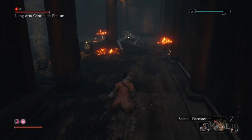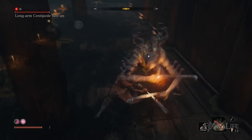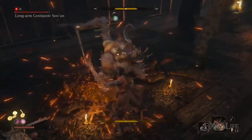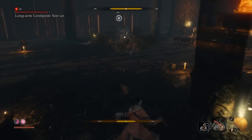Another really helpful tip is that the Shinobi Firecracker works amazingly on this boss. You can use it about every 15 to 20 seconds — there's a cooldown where he won't be stunned if you use it too frequently, so you can't just spam it. But you can use it right when he's about to start one of these combos to prevent having to deal with it.